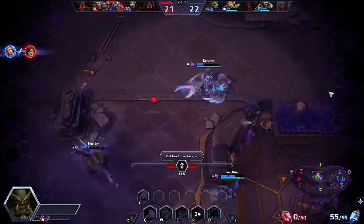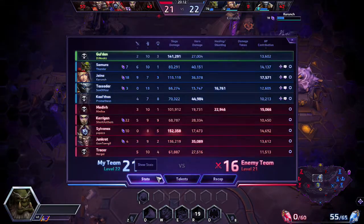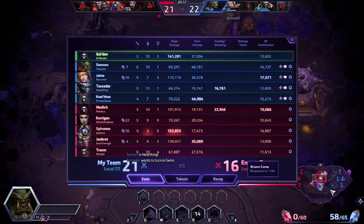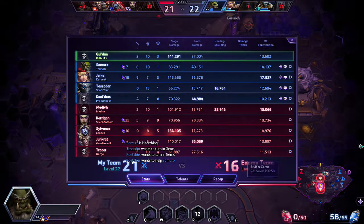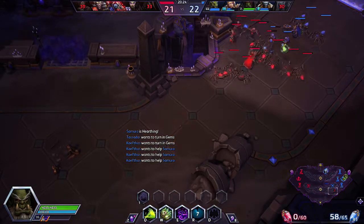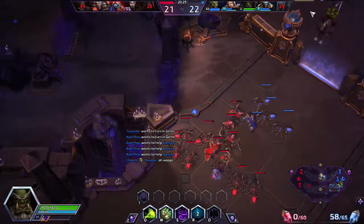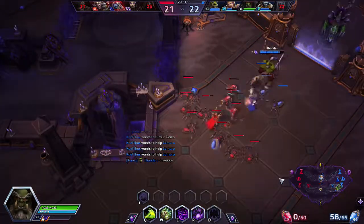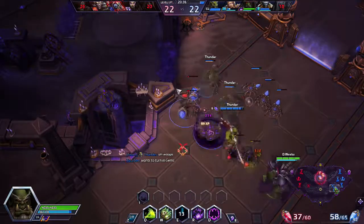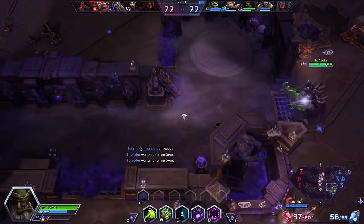1700 damage against these low-health squishies — that is insane. We are at 35 of 40 stacks, and I've obviously been doing a lot more siege damage, focusing more on lanes, XP, gems, and wave clear. I'm going to head down here because this lane is building up. The enemy team lost the Medivh and the Tracer, so they may not bother going for boss when they don't have characters essential to their comp.